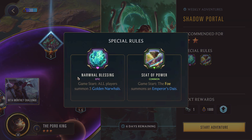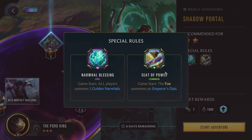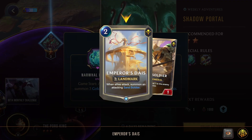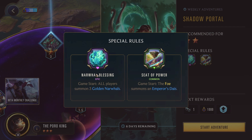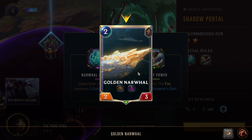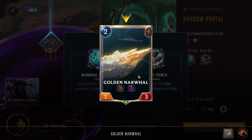For the 2 star, we have Narwhal's Blessing. Game start, all players summon 3 golden Narwhals — 2 cost, 2/3 with Elusive and Vulnerable, as you can see here. There's also a Seed of Power where the foe summons an Emperor's Dias: when Azir attacks, summon an attacking Sand Soldier. You want to focus on the Narwhal's Blessing. The best two champions to play are Tahm Kench or Garen. At the start of the game you can immediately attack, hit the other player's Narwhals by challenging them with Vulnerable, and then yours will start scaling up.